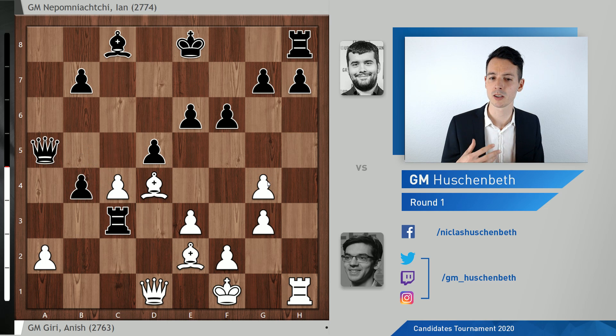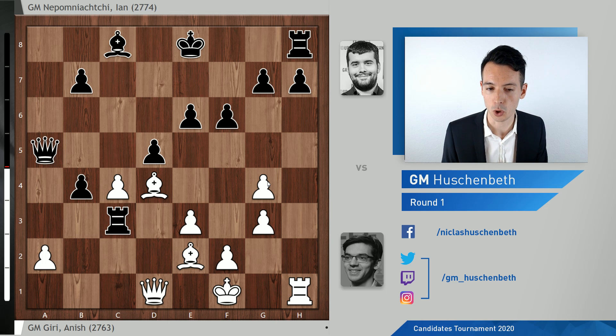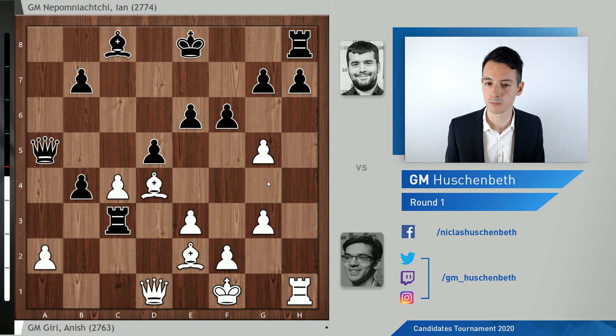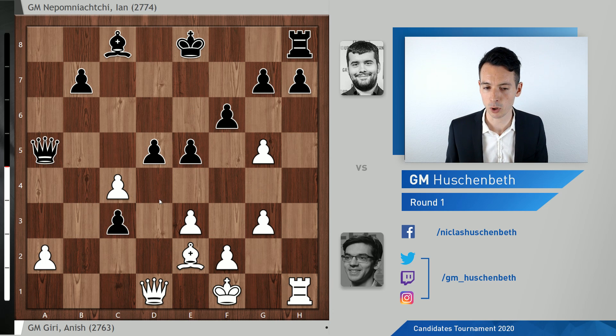B4 kind of changes the narrative. First of all, it brought Giri out of the book. Second of all, it's also, after all, equal — so it's definitely a good alternative. And furthermore, as you'll see in the game, black gets the practical advantage of a strong passed pawn on the c-file. G5 was still played, e5, Bxc3. Black gets this very strong pawn on c3, which in a lot of variations is an asset and can be a threat.